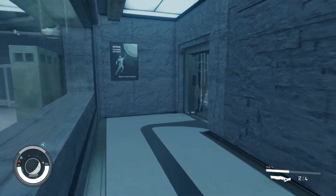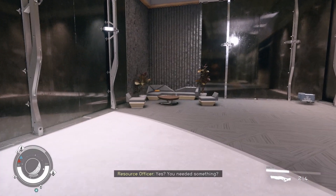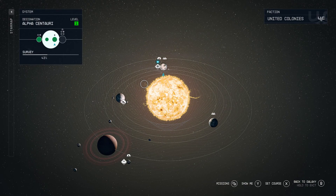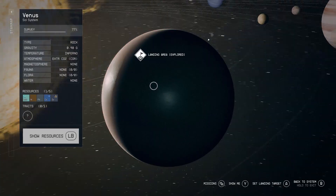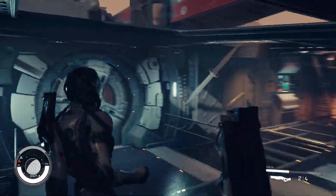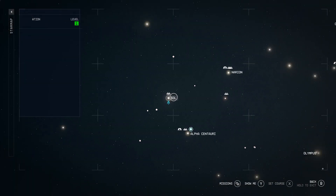Once you've stolen everything you want, head downstairs, leave the area and find the nearest bench, and wait 48 hours. Alternatively, you could head to Venus and wait just one hour - that's because one hour on Venus is equivalent to many hours on New Atlantis. I've timed it and they both take a similar amount of time, so it's really up to you where you want to wait. I just like to sit on the nearest seating because it saves going through all the menus to get to Venus and back.